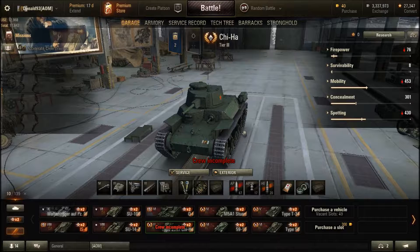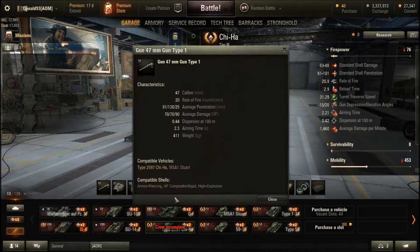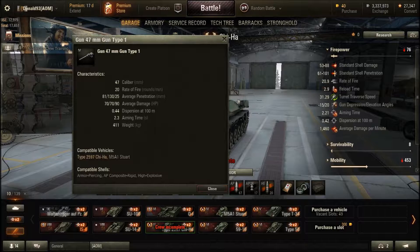Let's begin with the firepower stat. The top gun is a 47mm gun, which is pretty good at this tier. You have a high rate of fire with a good penetration value. Unfortunately, the accuracy and the aiming time are not that great. But with the high rate of fire and the damage output per shot, you can potentially easily destroy a vehicle from 4 hit points to 0 in a minute with the 20 rounds per minute.